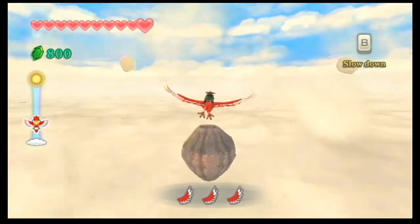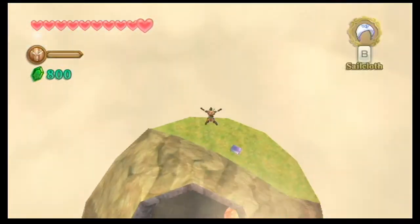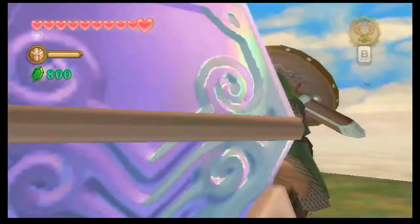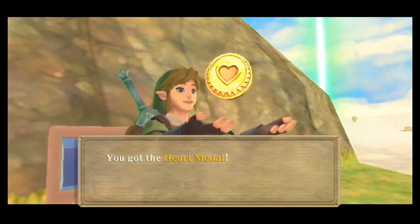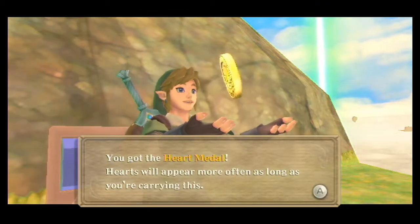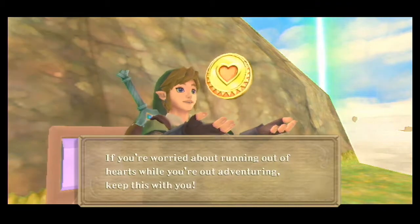Over here by this island, which is shaped like a volcano, you want to go over the top and then drop down to get this ledge on the side where the Goddess Chest is. If you have a heart medal, a heart will appear more often as long as you're carrying it. If you're worried about running out of hearts while adventuring, keep this with you.